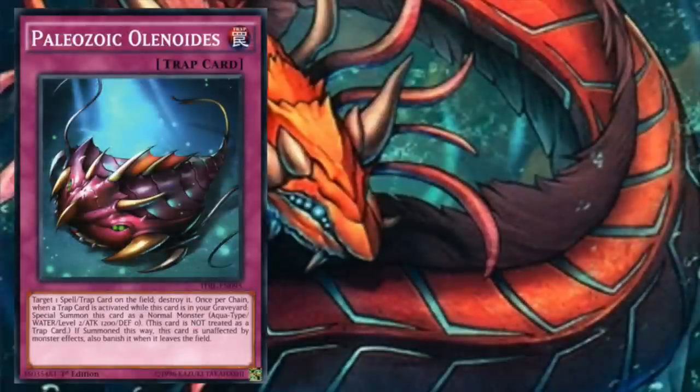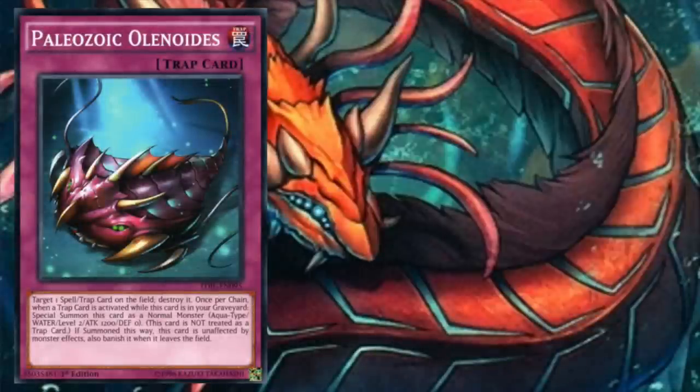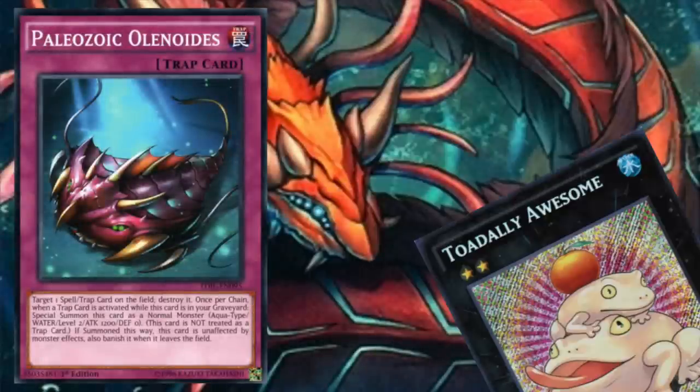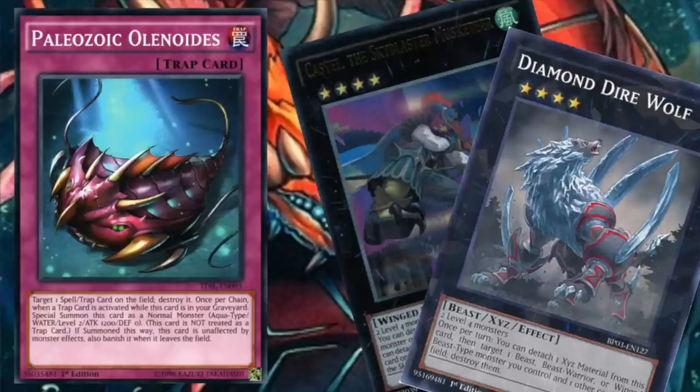Another aspect that shouldn't be overlooked is the Paleozoic's immunity to monster effects. While 1200 attack is fairly weak, Paleozoic monsters can be perfect tools for out-ing monsters such as a defense position Zoodiac Drident. With the lingering threat of Toadally Awesome always present, your opponent will want to clear the board quickly. But with their built-in immunity to monster effects, traditional removal such as Castel the Skyblaster Musketeer or Diamond Direwolf is useless against Paleozoics outside of the battle phase.